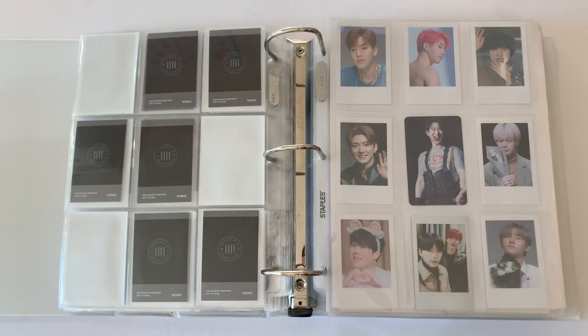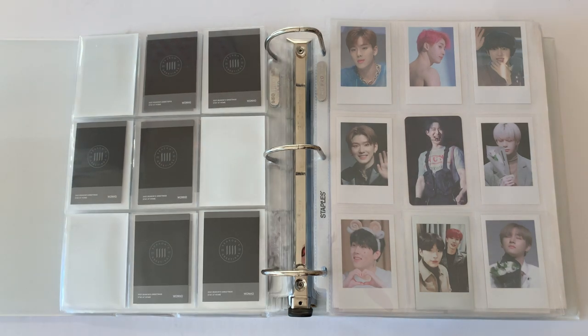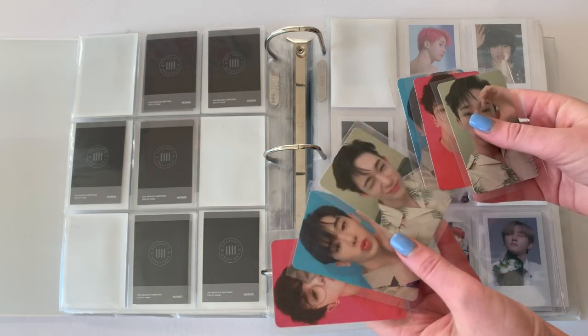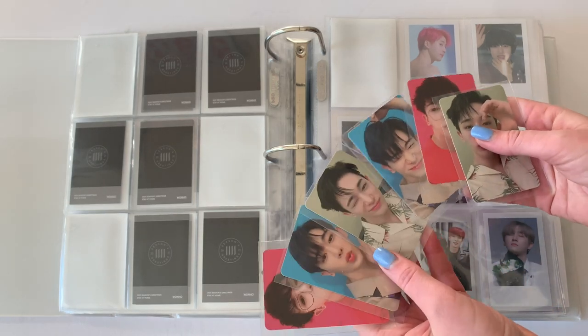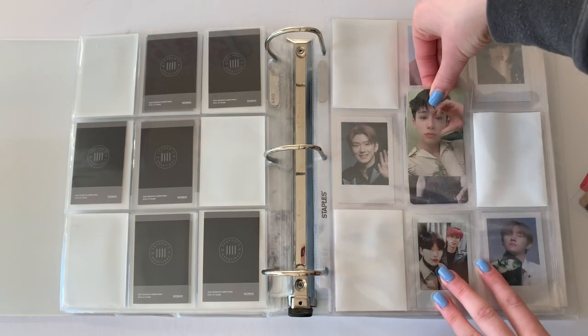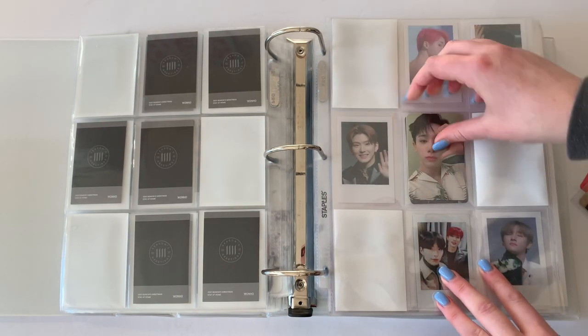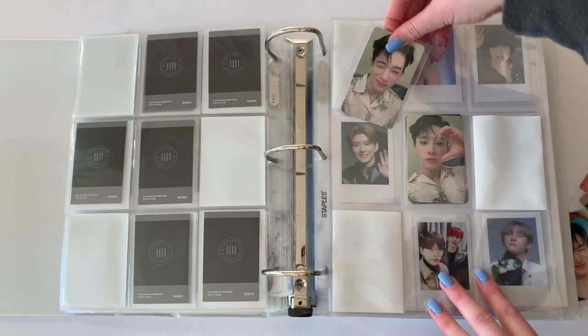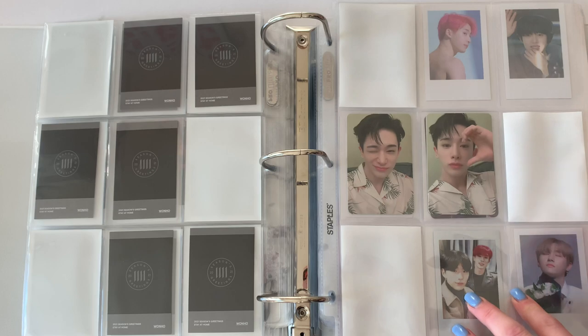Let me grab a nine-pocket page because I did not set up for this, and then I need three white sleeves. I think the green ones are my favorite, so I'm gonna put the green ones in the middle. Fun fact: whenever it's a new sleeve, it's a lot harder to put the cards in — I don't actually know what the reason is.